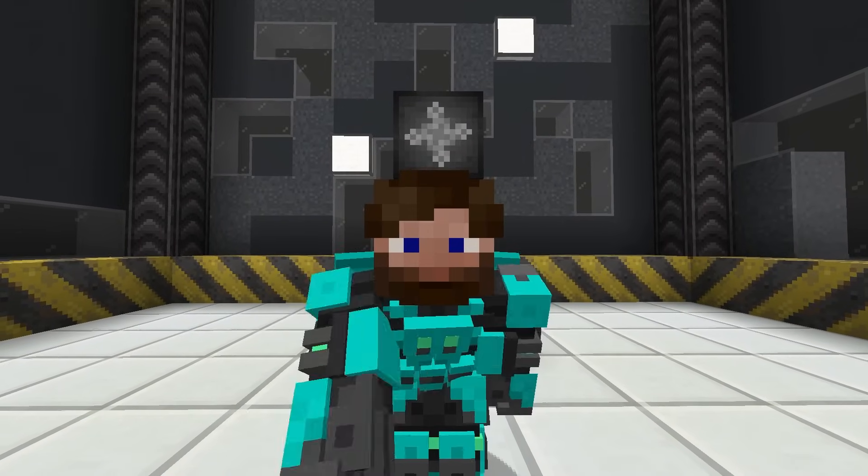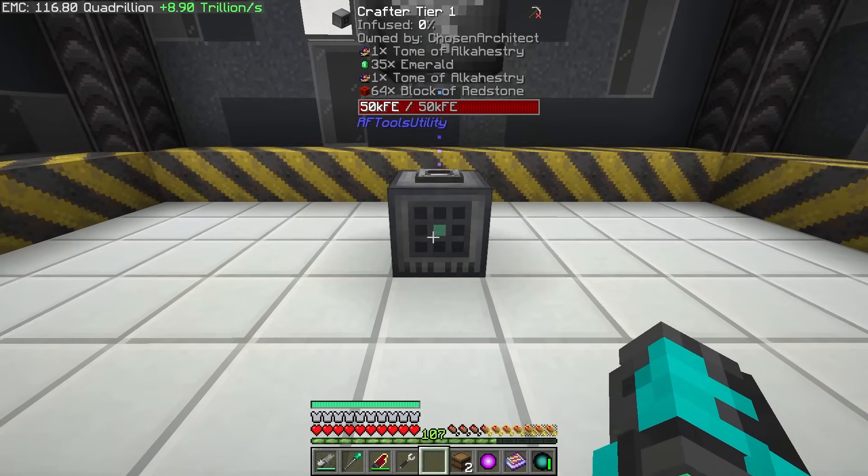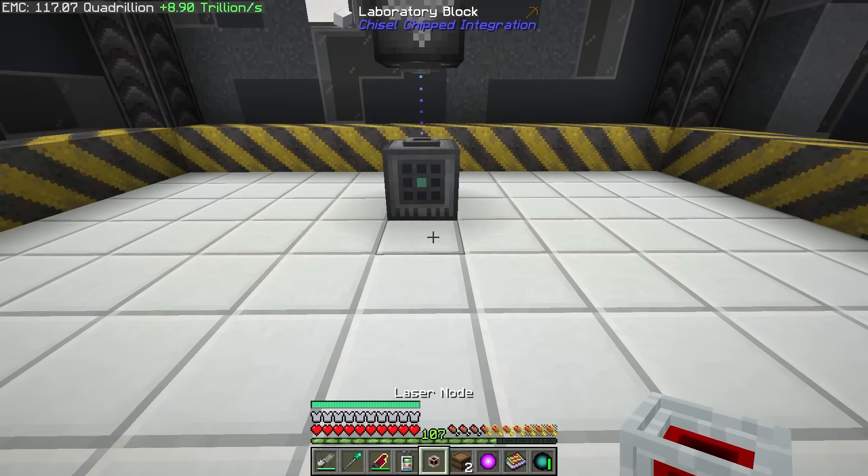Laser I.O. has some really powerful things it can do, and one is interacting with any side of the block that we see here. So let's go ahead and do this — I'm going to place it right here and I want our main barrel to be right here with a compacting upgrade that is going to compact our emeralds.